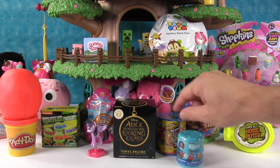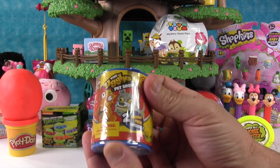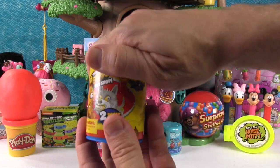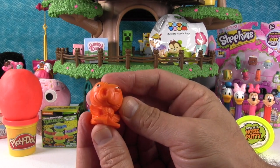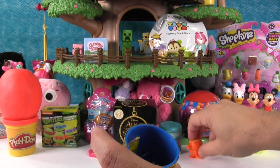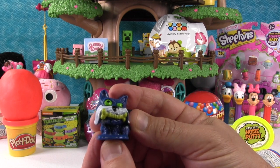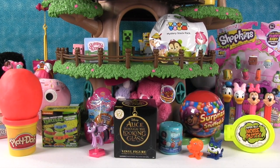I want to open up the Ugglys Pet Shop. This is the Putrid Pets, which is Series 2, and this is one of the two packs. I hope we get Glowing Bones, which is an ultra rare, a limited edition, or a snail — a shell-shocked snail. He's just a normal one. I like him — I like his different colors. This is the Suckerfish. We've got the Suckerfish. And this is the Snotty Schnauzer — I thought it was the Catfish. With green eyeballs going all different wonky ways.